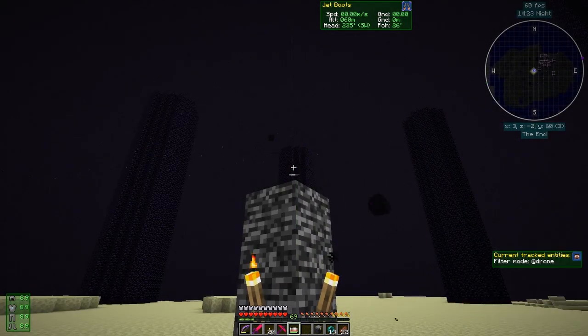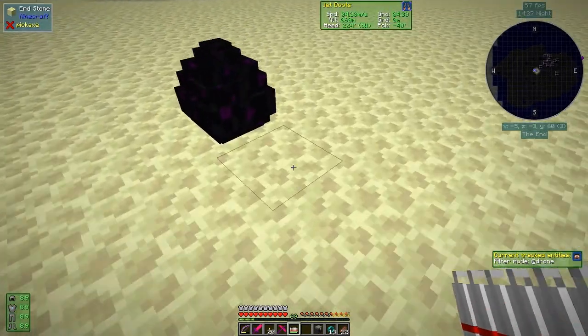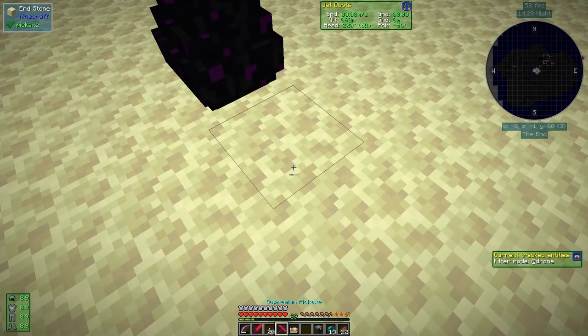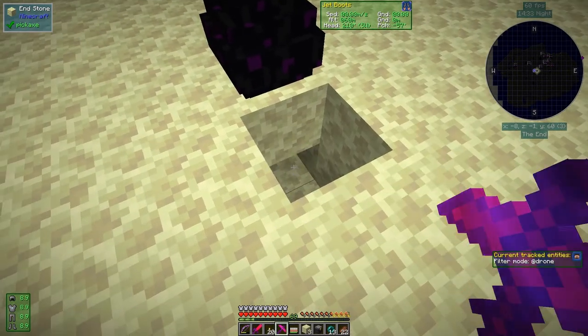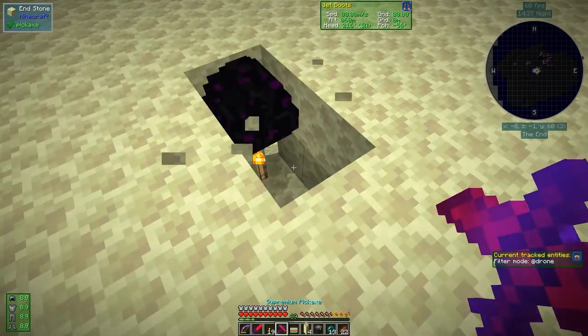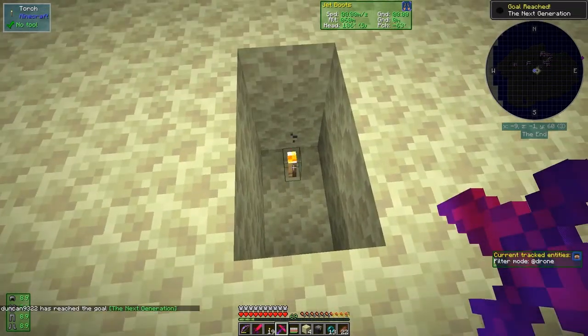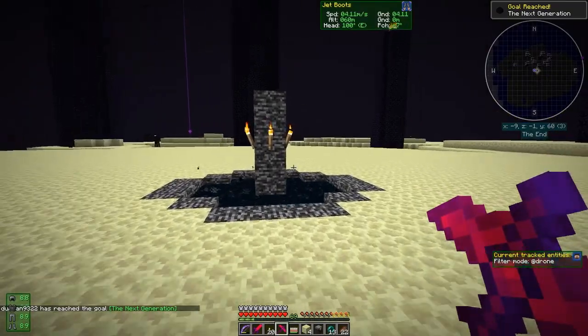Might as well take the dragon's egg while we're here. I'm sure you know how to do this — go down two blocks, one across, put a torch down there, break this one and we get the egg just like that.